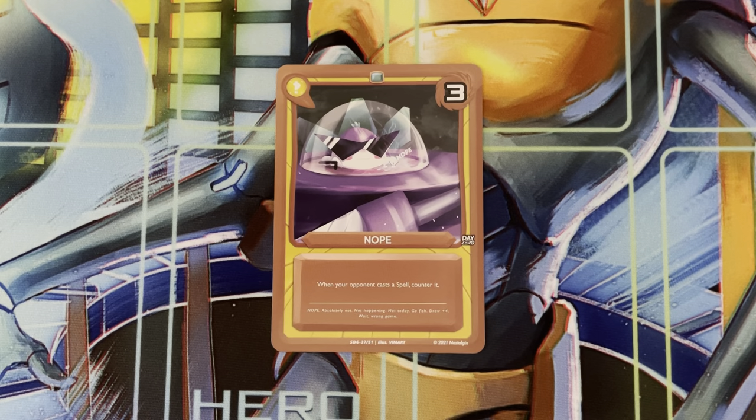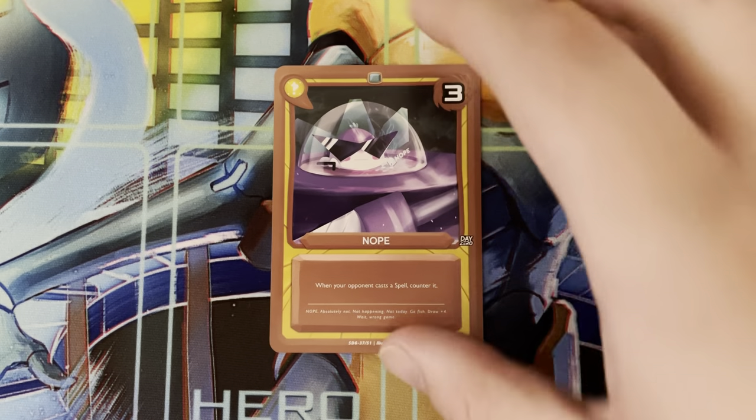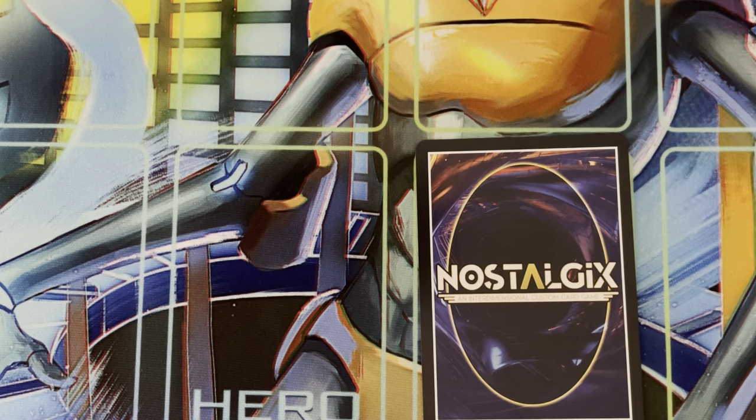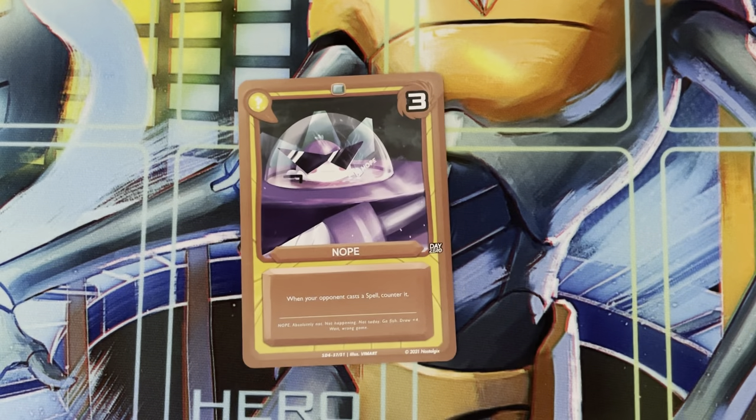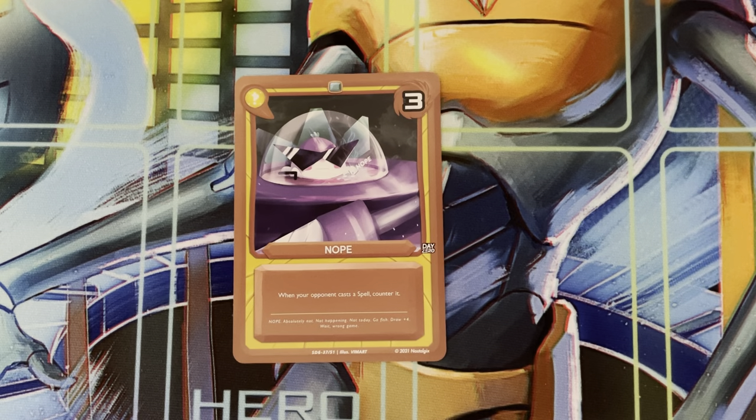Finally, we have Surprise cards. Surprise cards will always cost three, but you play them face down on your side of the field. Whenever a certain situation arises, you can flip it face up, declare it as a surprise, do the effect on the card, and then it goes to the Void.